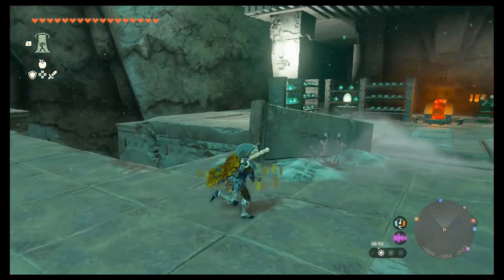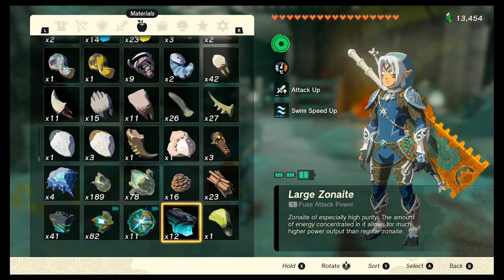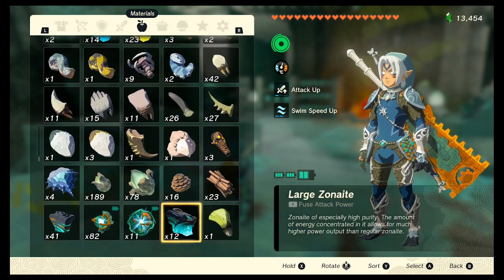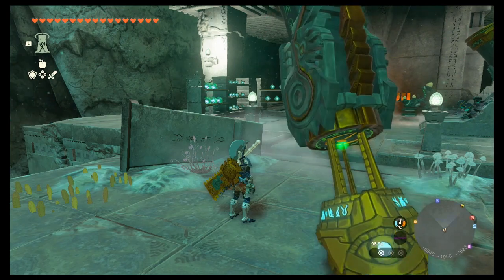This gives you effectively infinite large Zonai and in turn infinite crystallized charges. Note that crystallized charges don't show up in your inventory — they act like a currency — so you can't duplicate them directly, but this method lets you earn them easily and makes your life a lot easier in the long run when it comes to upgrading your batteries. Hopefully that guide helped you out — talk to you later.